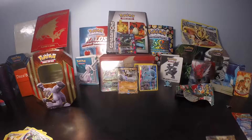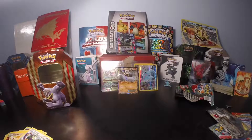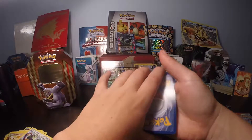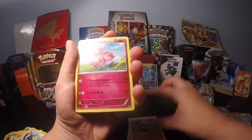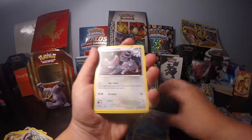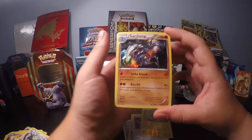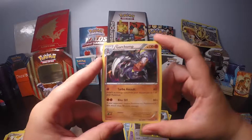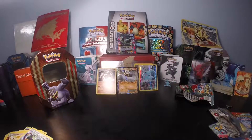I think we're going to end with the Primal Clash because I'm looking for a good card — I'm looking for a Primal Kyogre. Here's the code. Misty's Determination. Arcanine. Mawhile. Psyduck. Gible. Skorupi. Slowpoke. Whimsicott. Reverse Luxury Ball. And a Hollow Garchomp! That's a cool card right there guys — that's a nice one.